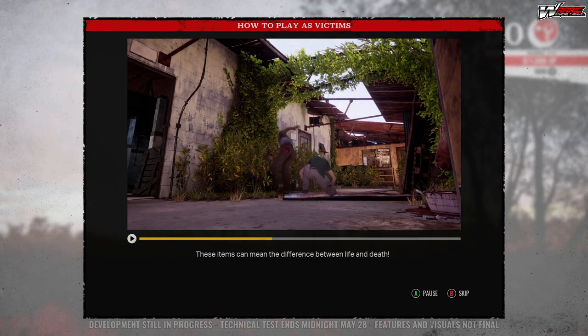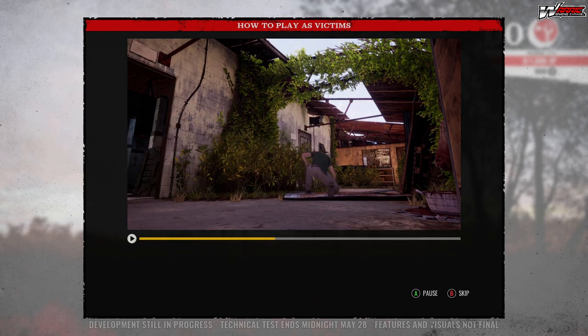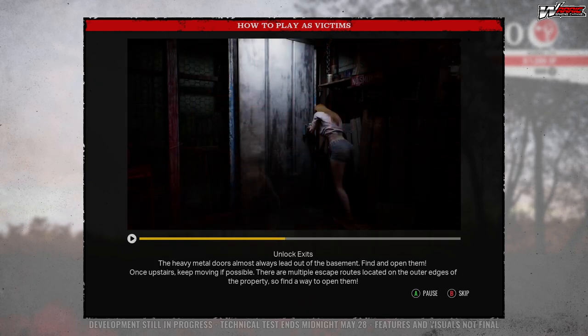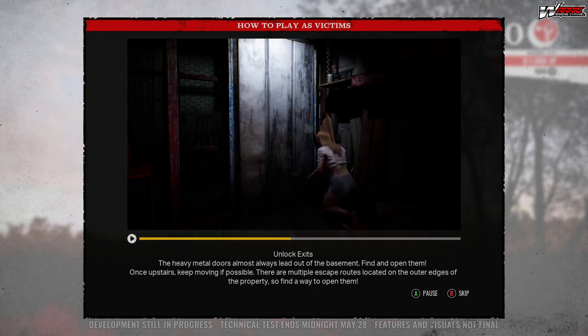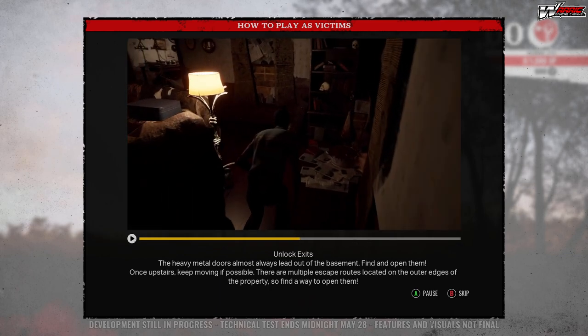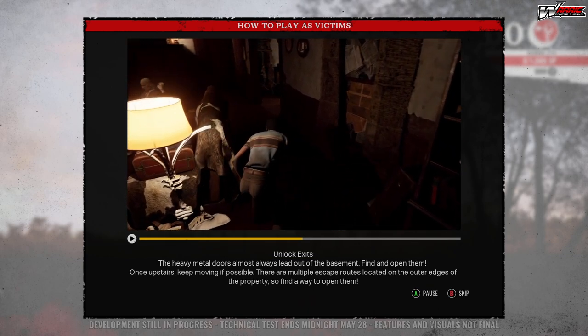These items can mean the difference between life and death. You can only carry two items at a time, so choose wisely and try to plan ahead. The heavy metal doors almost always lead out to the basement — find and open them. Keep moving if possible, as there are multiple escape routes located on the outer edges of the property.